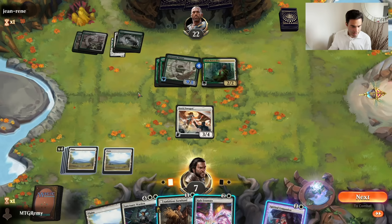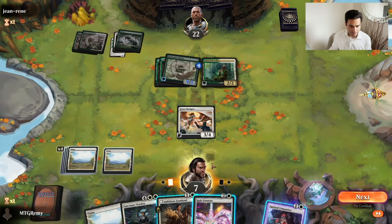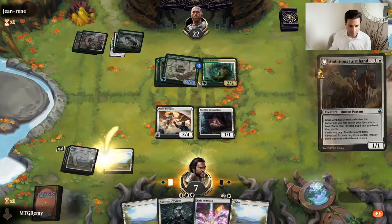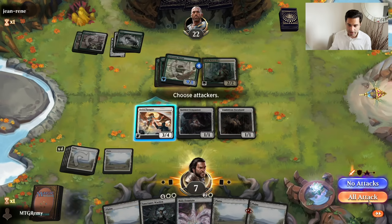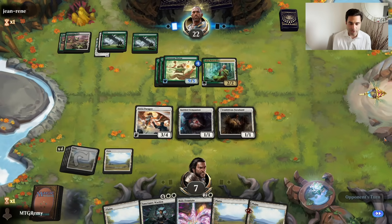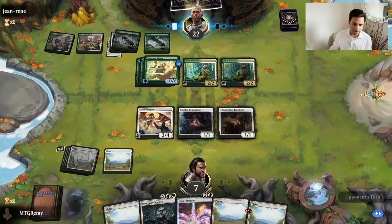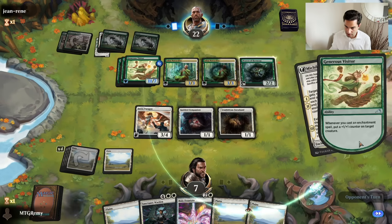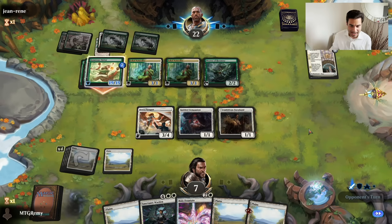Halo Fountain now. We'll play a Halo Fountain and a Spirited Companion, but I think we're just dead, though - he probably has something else. I have to cast as many blockers as I possibly can in the hopes of surviving until my next turn. No attacks - survival mode. Let's see if we can untap and stick around for another turn. A 19/15? That was a year. I'm just going to block here in case the calculator's broken.